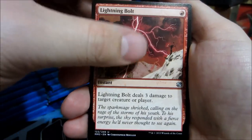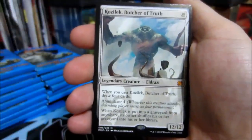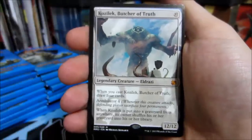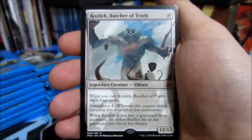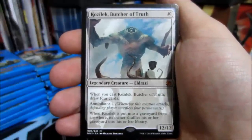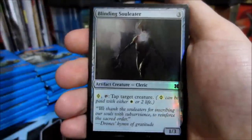Lightning Bolt - beautiful, off to a good start. Will the next one be a Remand? Nope. And our rare: Kozilek - starting off pretty decent. Kozilek Butcher of the Truth, so it is a 12/12 for 10 colorless, and it's an Eldrazi. When you cast Kozilek, draw 4 cards. It has an Annihilator 4 mechanic, so whenever it attacks, the defending player has to sacrifice 4 permanents. And when it's put into a graveyard from anywhere, shuffle the graveyard into your library. And our foil - Binding Soul Eater.